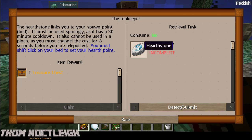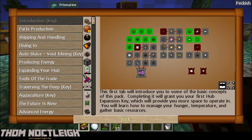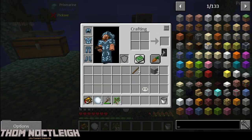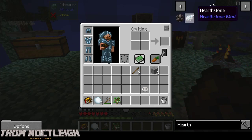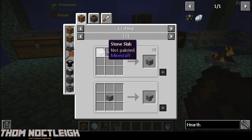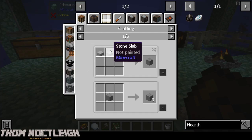The Hearthstone - very reminiscent of World of Warcraft. After the Hearthstone links you to your spawn point bed, it must be used sparingly as it has a 30 minute cooldown. It also cannot be used in a pinch as you must channel the cast for 8 seconds before you are teleported. You must shift-click on your bed to set your home point. So we're going to create a Hearthstone.